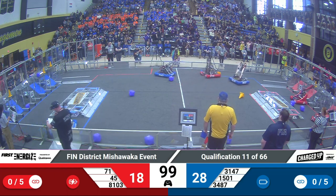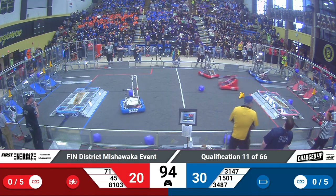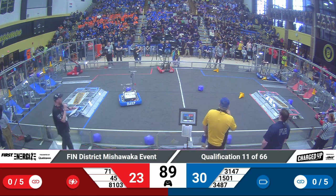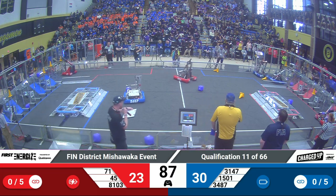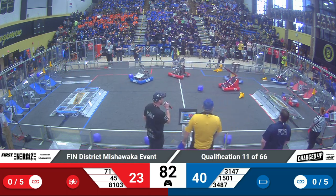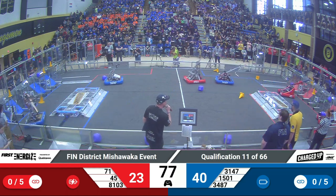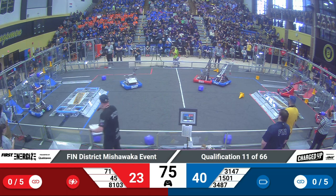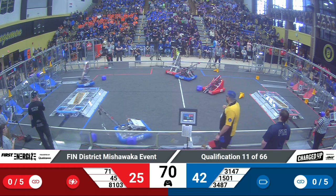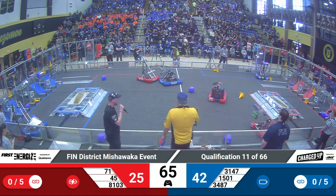Over on the blue side, it looks like 3487, Red Pride Robotics — Red Pride is making their way over to pick up a cube from the ground. Meanwhile, the partner team, 3147. Munster Horsepower has got their collector jammed up in the double substation — looks like it might be a little collapse there. The partner team, 15-0-1, that is going to be Team Thrust. Team Thrust has just placed a cone, it looks like. Thrust is going back to the Blue Alliance substation.